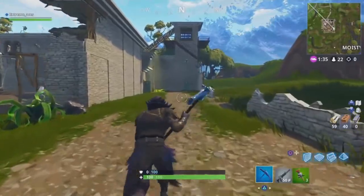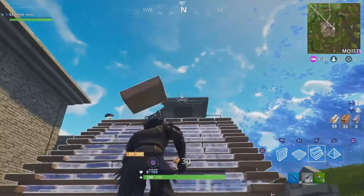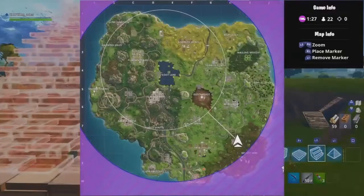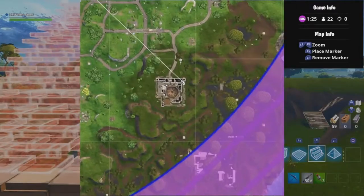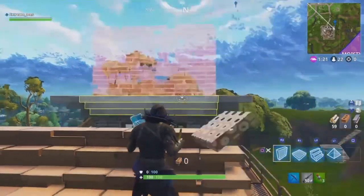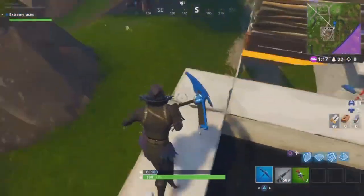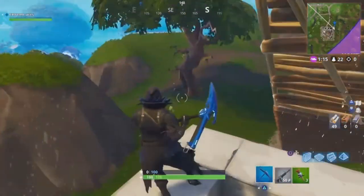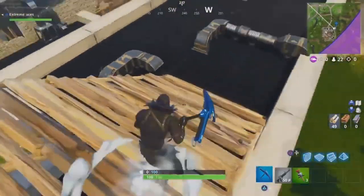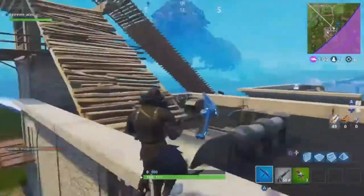Coming in at number one is the prison. The battle star is located right here at the top of the tower. You land here and there'll be a battle star to pick up. You get ten battle stars, which equals one free tier. Looks like someone's already been here and grabbed it!